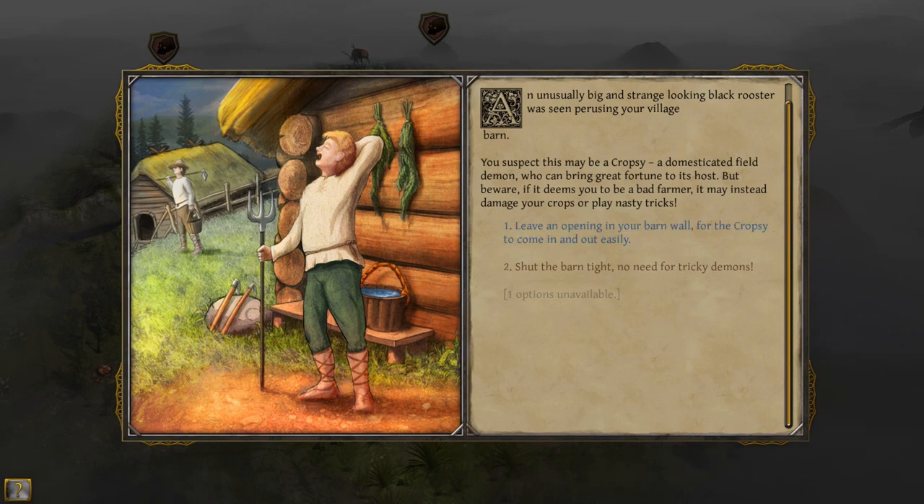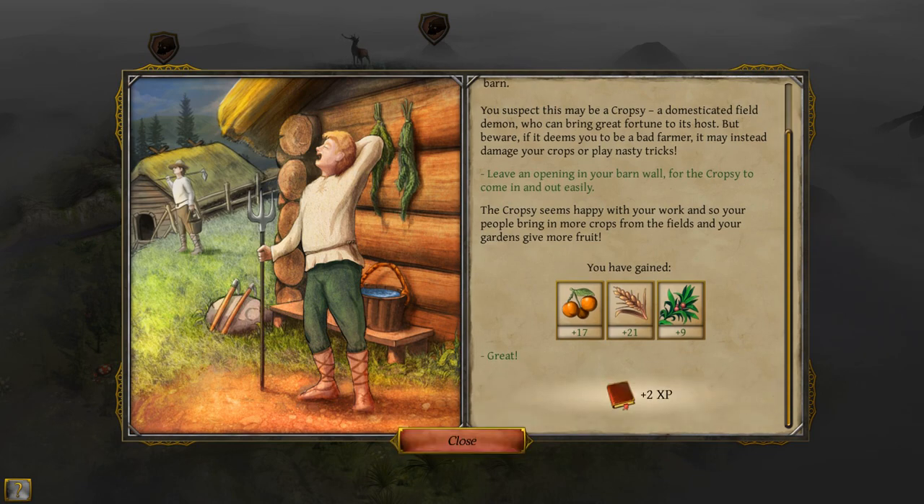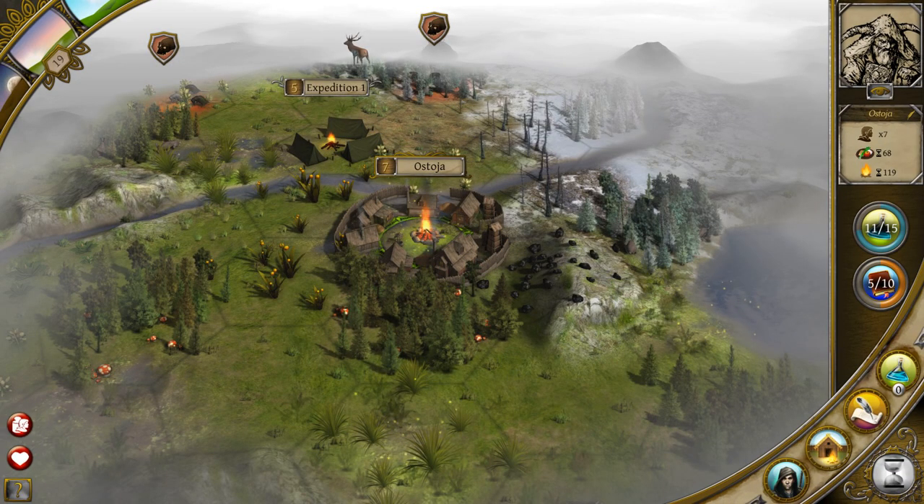An unusually big and strange looking black rooster was seen perusing your village barn. You suspect it may be a Cropsey — a domesticated field demon who can bring great fortune to its host. But beware: if it deems you to be a bad farmer it may damage your crops and play nasty tricks. Let's take a risk and leave an opening in our barn wall for this Cropsey. I got some stuff — that's excellent. And two XP — that's good. It's nice to get some XP.